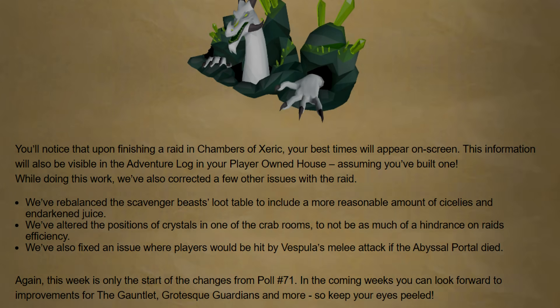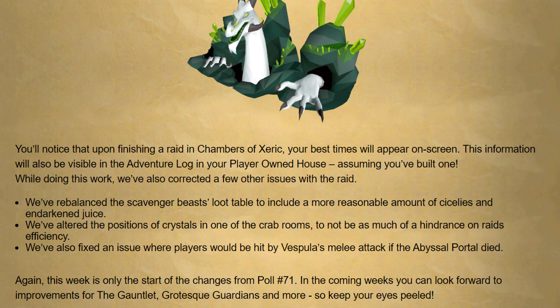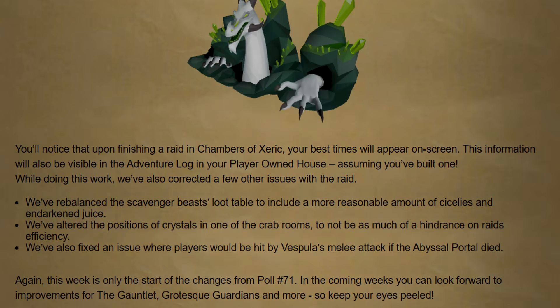They've also made a few general changes to the Chambers of Zarek. When you finish a raid, your best time will be tracked and appear on screen, and this information will also be visible in the adventure log in your POH. Scavenger beasts now drop a more reasonable amount of Sulphur and Indigested Juice. They've also altered the positions of crystals in one of the crab rooms to be less of a hindrance on raid efficiency. They've also fixed an issue where players would be hit by Vespula's melee attack if the Abyssal Portal died.